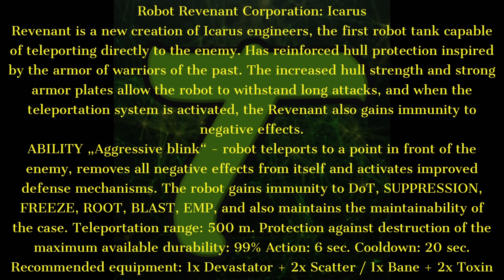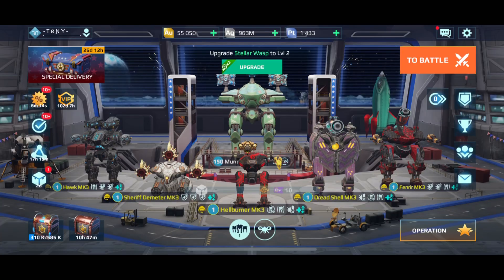Wow, guys — this is a lot. 500 meters range, removes all effects, and has 99% protection against destruction of the maximum availability. So basically it's like a last stand — you can only take 99% damage, meaning you'll have that 1% HP left until the end of your ability. Pretty crazy.